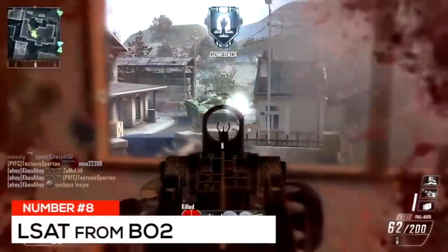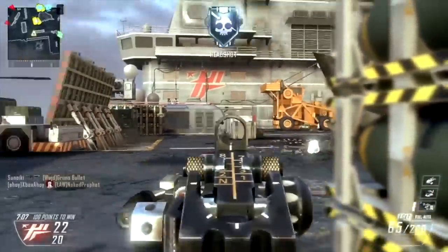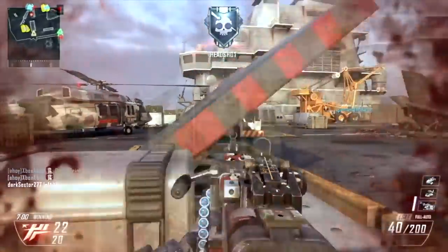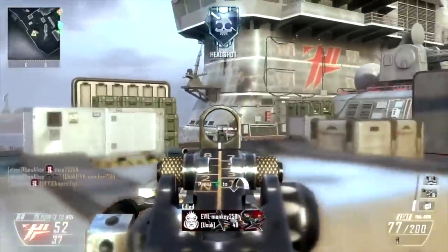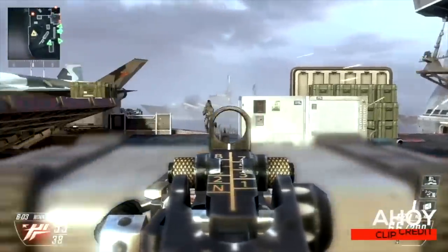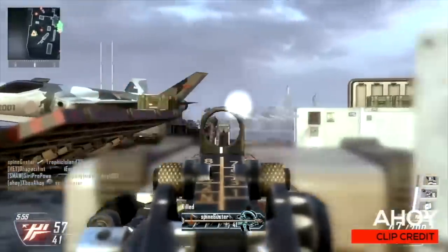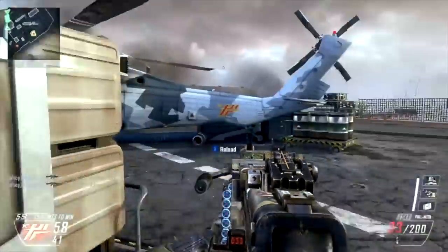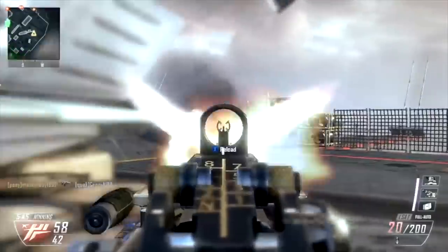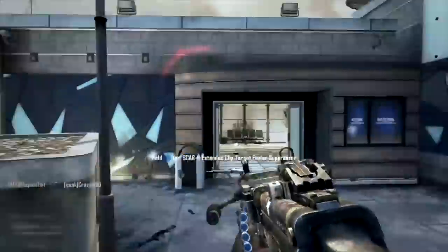At number eight — raise your hand if this is your favorite gun — the LSAT from Black Ops 2, especially with the target finder. You unlock the LSAT early at level 13, giving you access to its 100-round magazine, or 135 with extended mags. It fired at 750 rounds per minute with low recoil and great cover penetration, dealing up to 40 damage dropping to 24 at range for a three-to-five shot kill. The main drawback was the seven-second reload time. If you hate LMG camping in modern CoD, that pretty much all started with the LSAT in Black Ops 2.